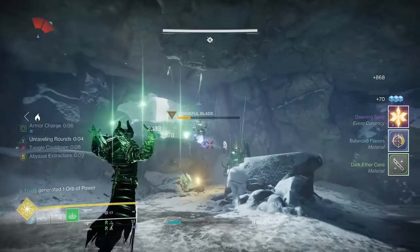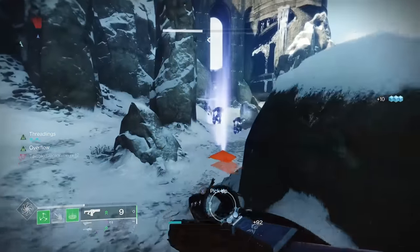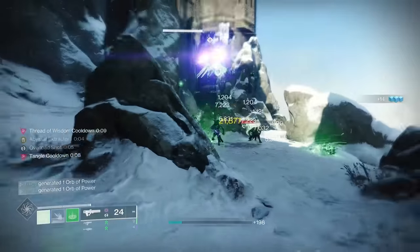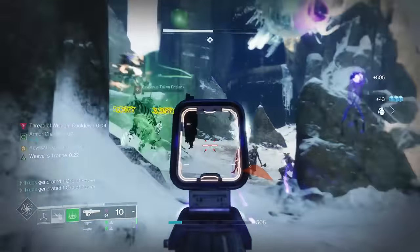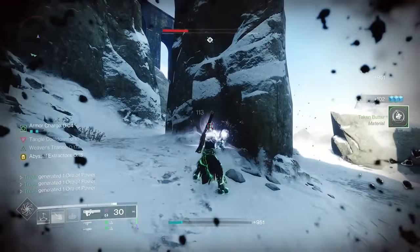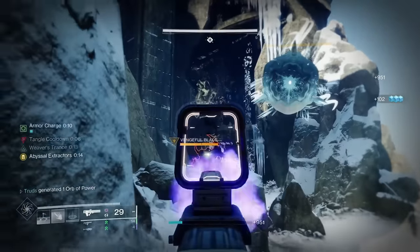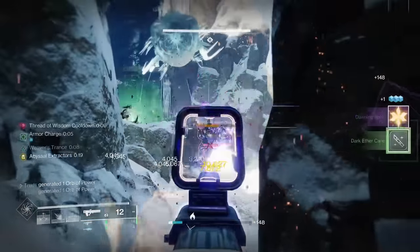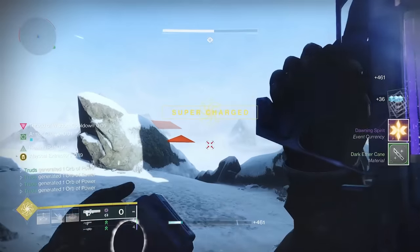Graviton Lance is coming in hard and it's going to destroy everything. It's going to create loads of void mess, synergize perfectly with strand builds, and it absolutely is one of the best endgame builds this season. It's perfect in the dungeon, raids, and nightfalls — it handles trash ads, champions, and deals good top-tier damage to bosses and mini-bosses alike.